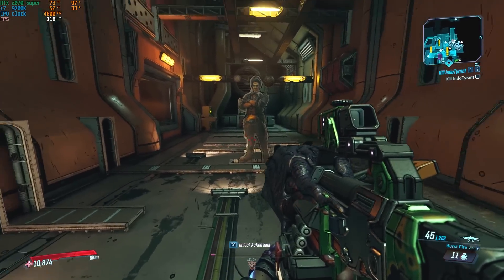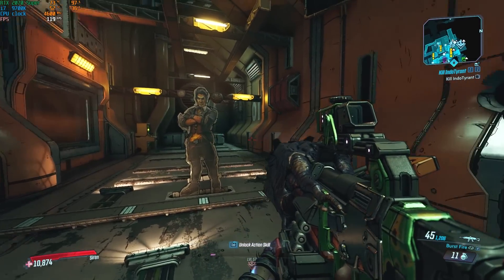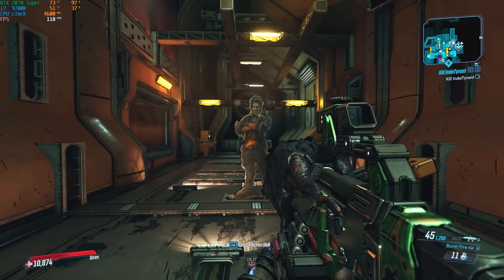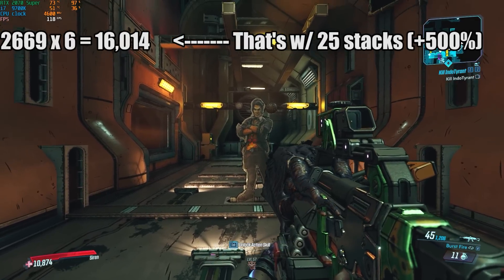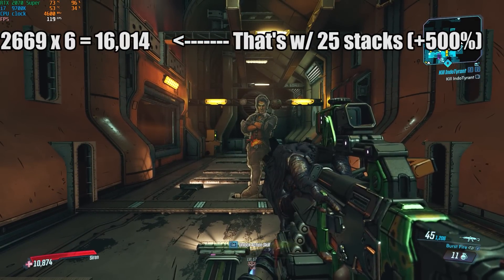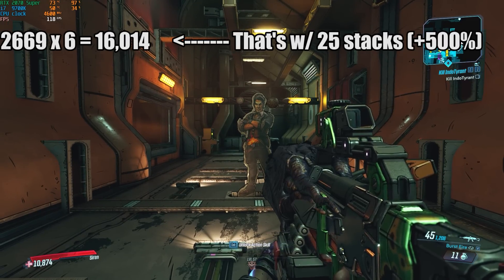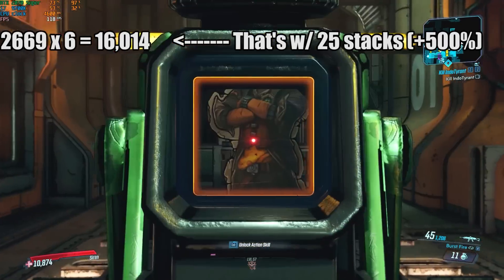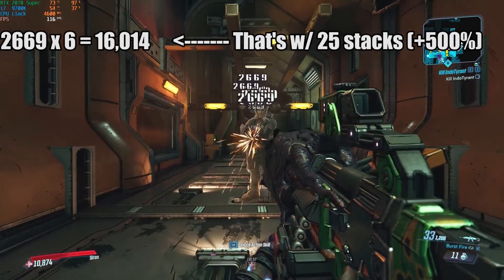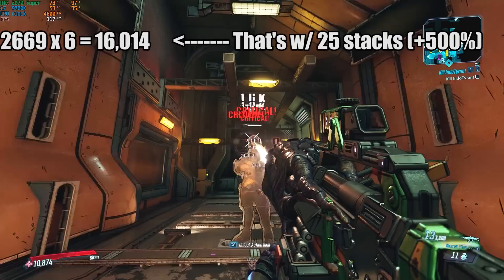The body shots can stack up to 25 times. So let's go ahead and hit 25 body shots, then shoot his face. 25 shots times 1.2 — which is the 20% increase — is going to give me a 500% increase. That ends up giving me 16k critical hit damage. We're going to hit 25 body shots right now, then go for the headshot, and we get 16k.